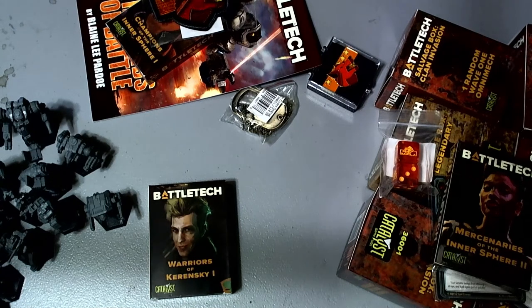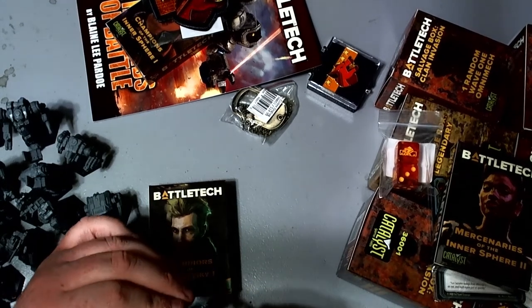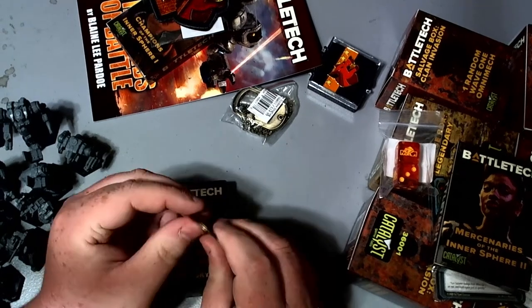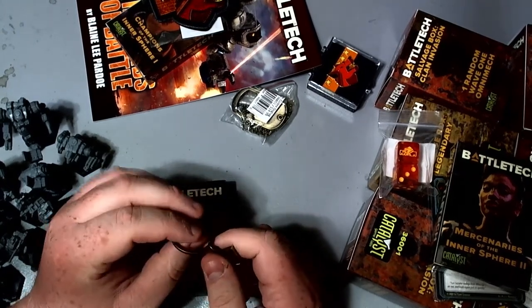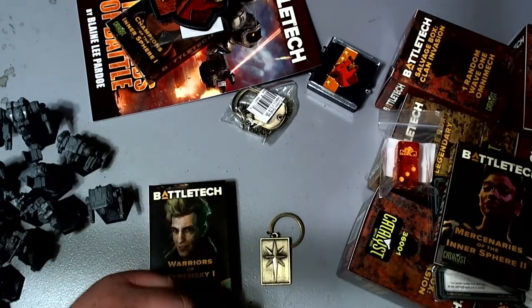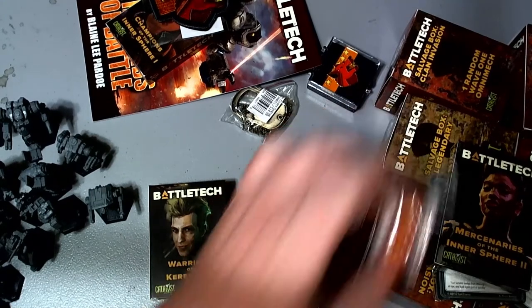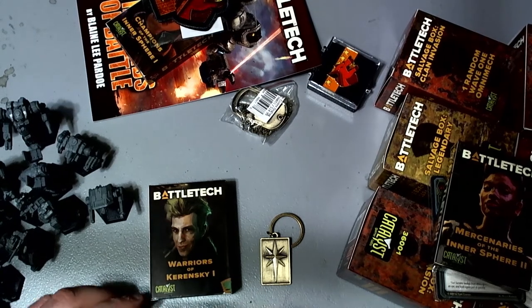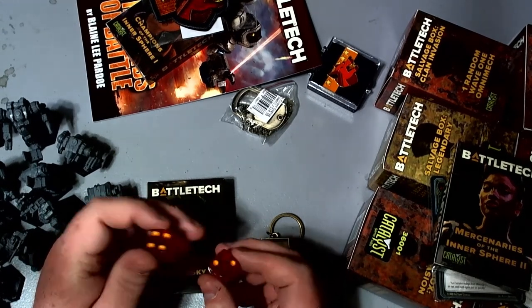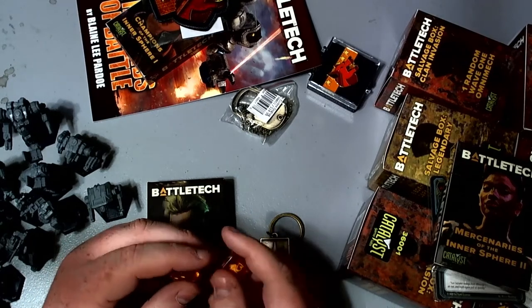Nice chunky keychain - I actually think I might use it. The ring feels like it might be metal. I like the dagger design. And the dice: pretty decent size, reasonably rounded edges, drilled out slots, painted. Rolled terribly.